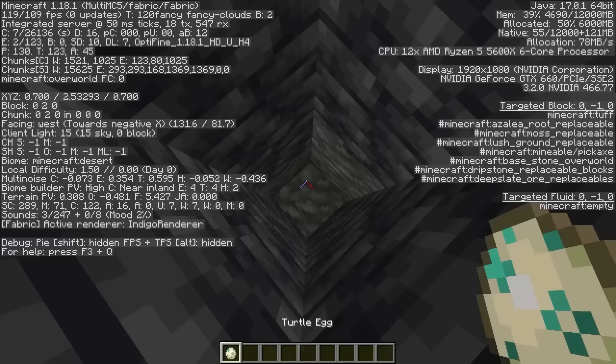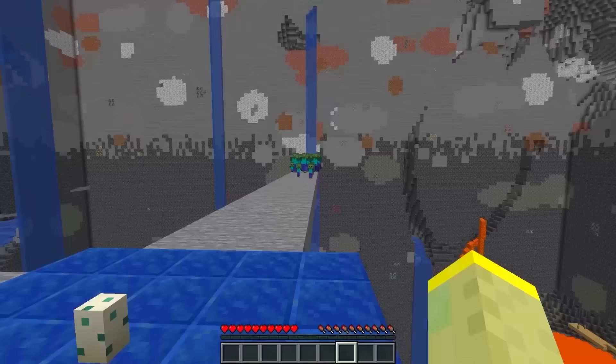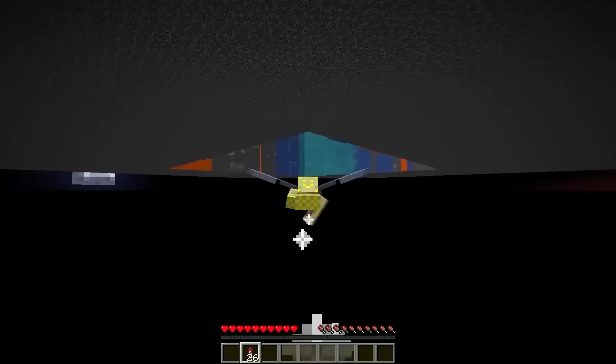If you place a turtle egg on the coordinates 0,0,0, it will cause every single zombie to start walking towards that location. I have no idea how this glitch works, but it's pretty amazing.